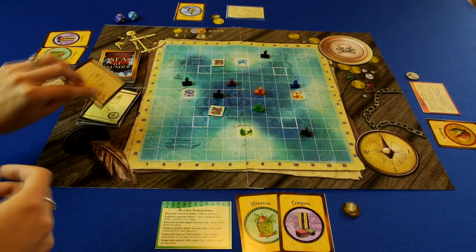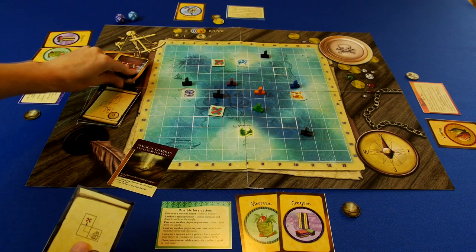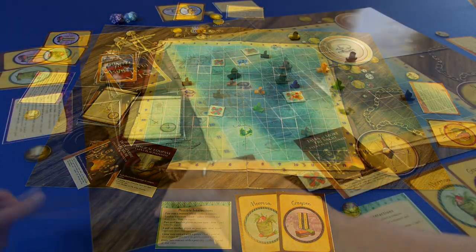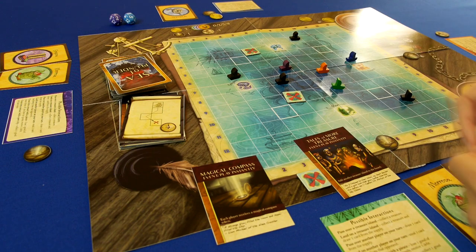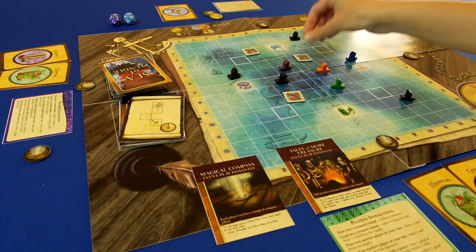Each player begins their turn by drawing two cards, one of which can be from the discard pile. If they draw any events, they continue to draw until they have two non-event cards, then they resolve any events at the end of the draw phase. There are two main events to take note of: Magical Compass, which gives each player another magical compass token, and Tales of More Treasure, which adds another treasure island to the game board.